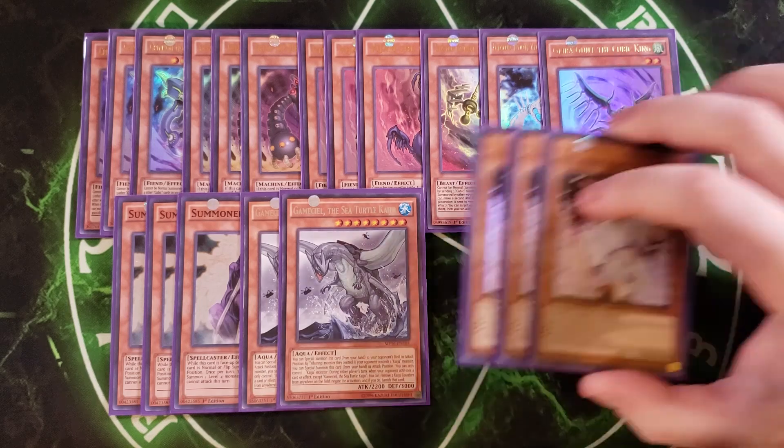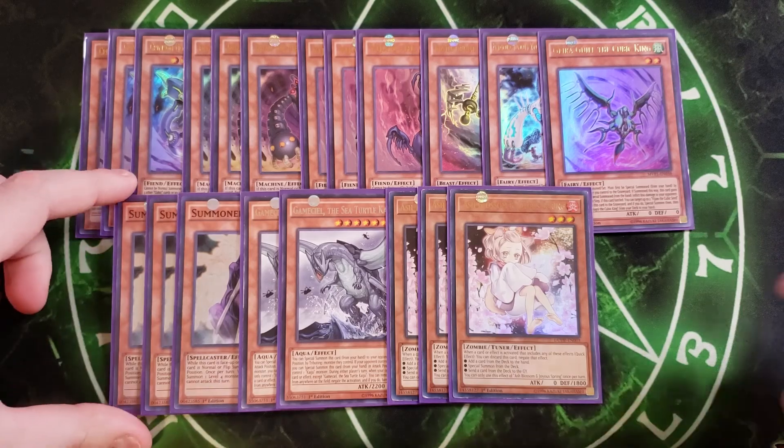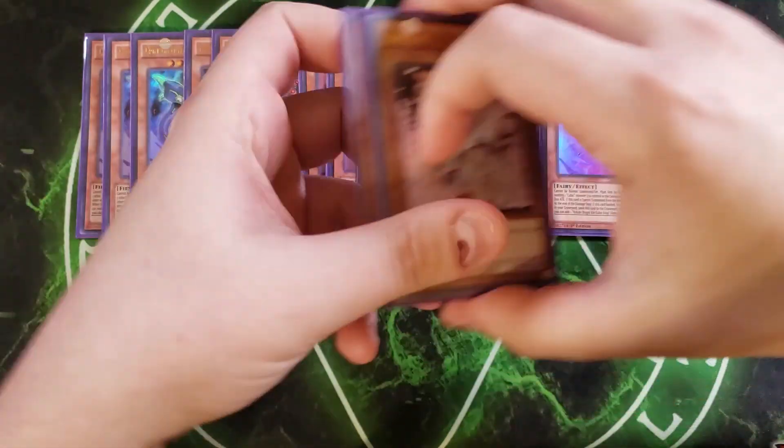We then play three copies of Ash Blossom to round out the monsters. This is basically here to stop the opponent from touching the deck, and it's a really good card for this build. So that's it for the monsters — let's get into the spells.